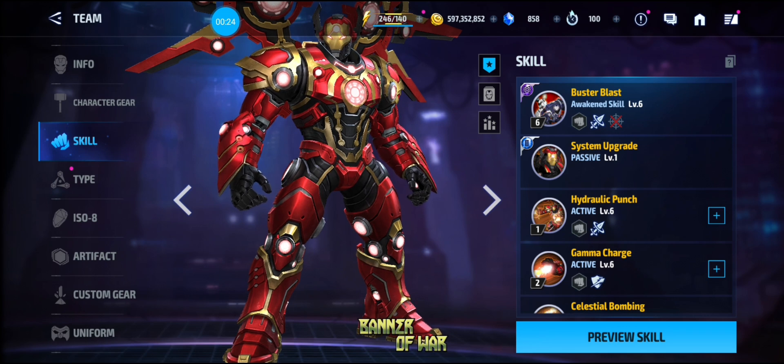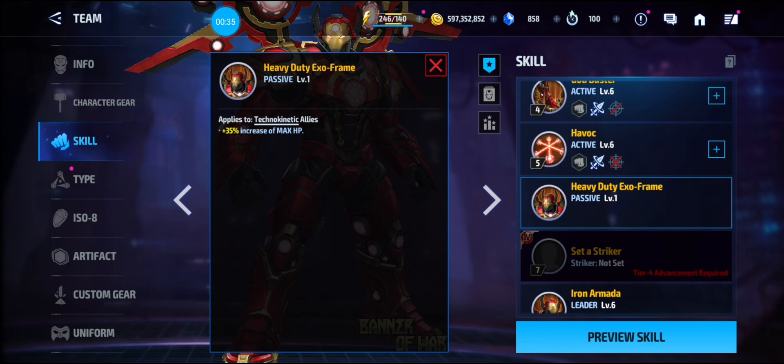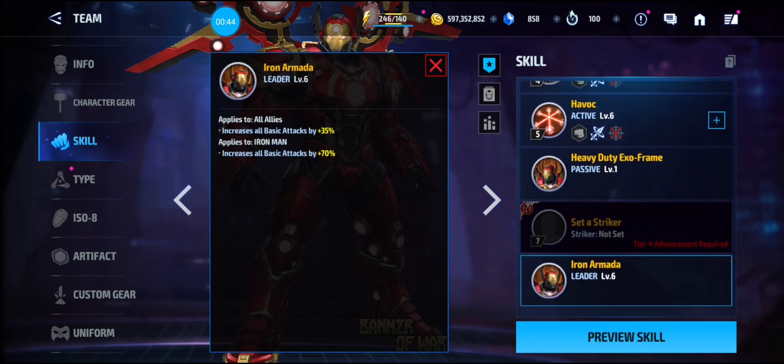We'll show him off in World Boss Legend. His Tier 2 passive gives him super armor on defense, skill damage bonus, 30% damage reduction. He has a support for techno-kinetic allies with a 35% HP increase, and a leadership for all allies with 35% all attack and 70% increase for Iron Man.